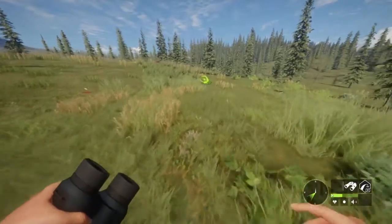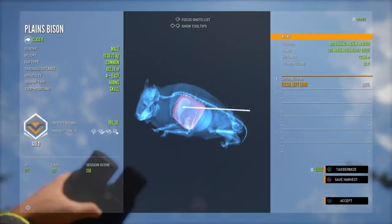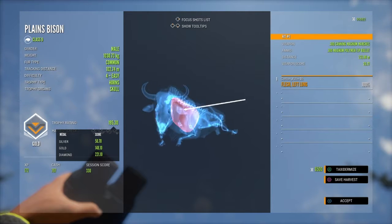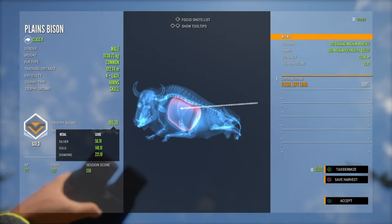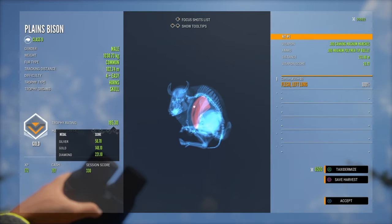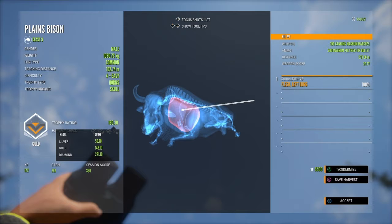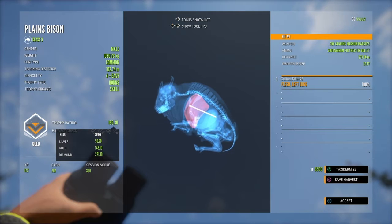Coming up on that level 4 buffalo here. We'll see how he scored. Nice long shot, just like I thought — 195 out of 221. Not super big, but a nice level 4. I don't have a diamond bison yet, so good for respawns. This is just kind of a respawn hunt. Grizzly bear hunting got boring, so this has turned into a little-bit-of-everything hunt. We'll go up towards these little swamp areas in the middle of the map and see what we can find.